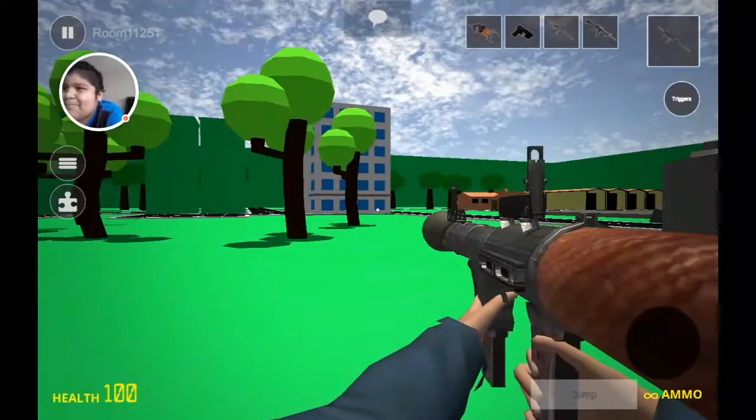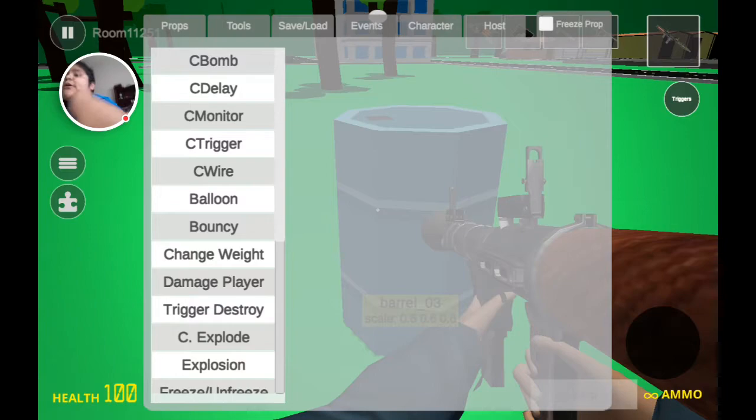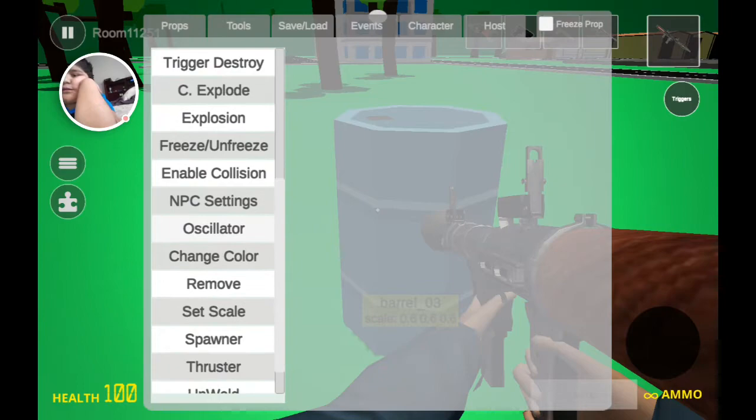That's annoying. When you're a trigger spawn, click others. I got battle of duty tools like bombs, display mortar, trigger, wild balloons, bouncy, change the way, damage player, turn or destroy, see it explode, explosion, freeze and unfreeze.